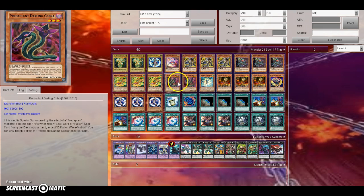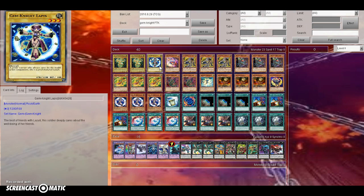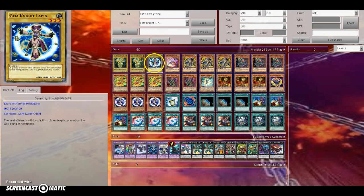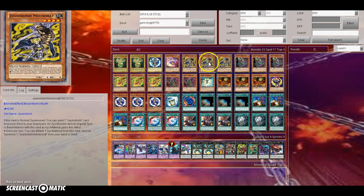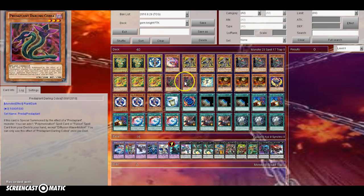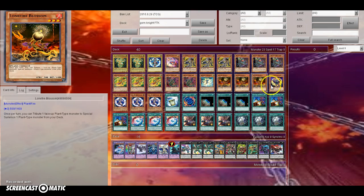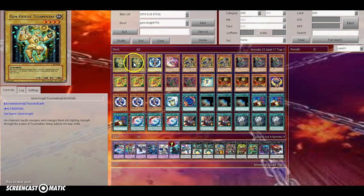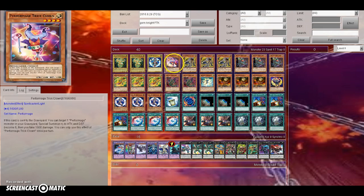So you play a Gemini Engine, a small plant engine, as well as some Zodiac monsters. The monster lineup: two Gemini Tourmaline, one Gemini Lapis, one Trickclown, three Molmerat, three Orphys Scorpio, three Teratop, two Cobra, one Taktumburg, three Lonefire Blossom, a Black Sheep, and three Lazui. The monster lineup looks like a pile of crap, but it actually works.